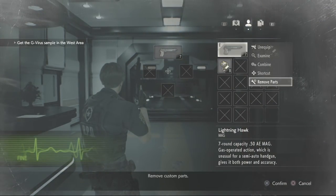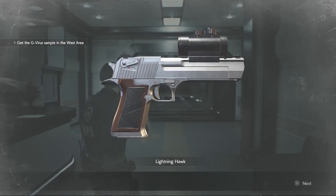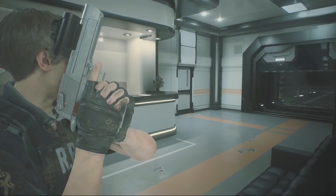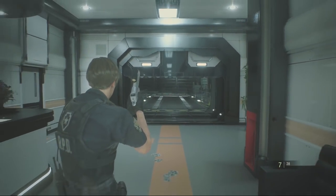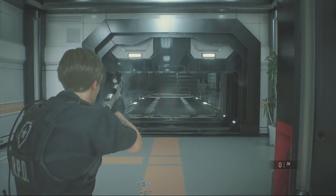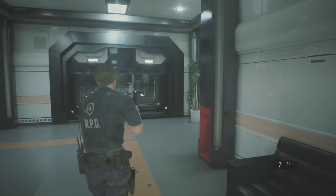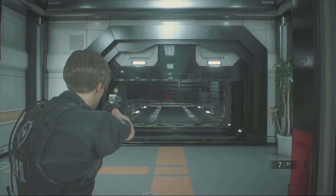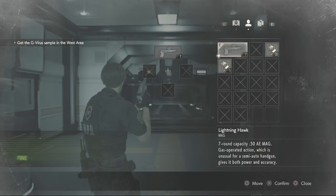Now let's remove that custom part and attach the red dot sight to it. So basically it's a magnum with a scope. Look how quick that zeroes in — much faster. That absolutely changes nothing about firing it; all it does is really change the aiming. Some might consider that a pointless test, but whatever.